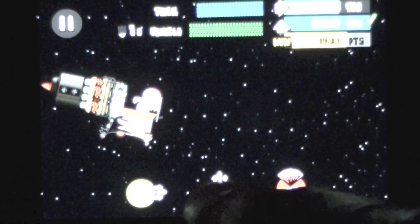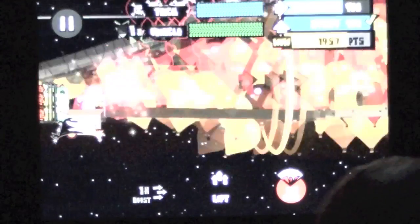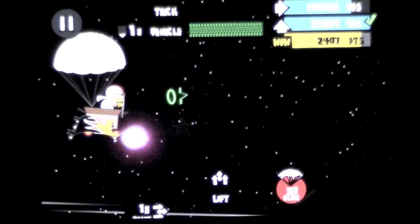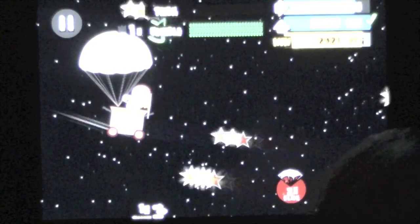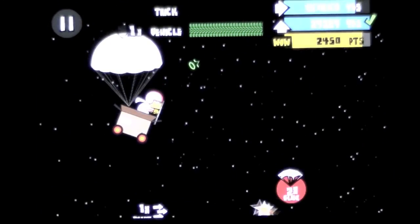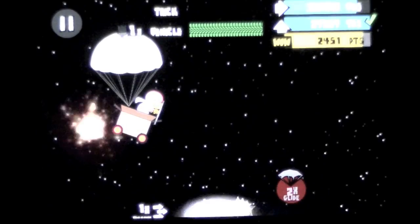I got some parachutes after I run out of boost and lift. That's what you need to kill the level. I just killed one of my parachutes by using my last lift. It doesn't look like I'm going to make it. I got the height, but I'm not doing well on the rest of it, unless I get a break.